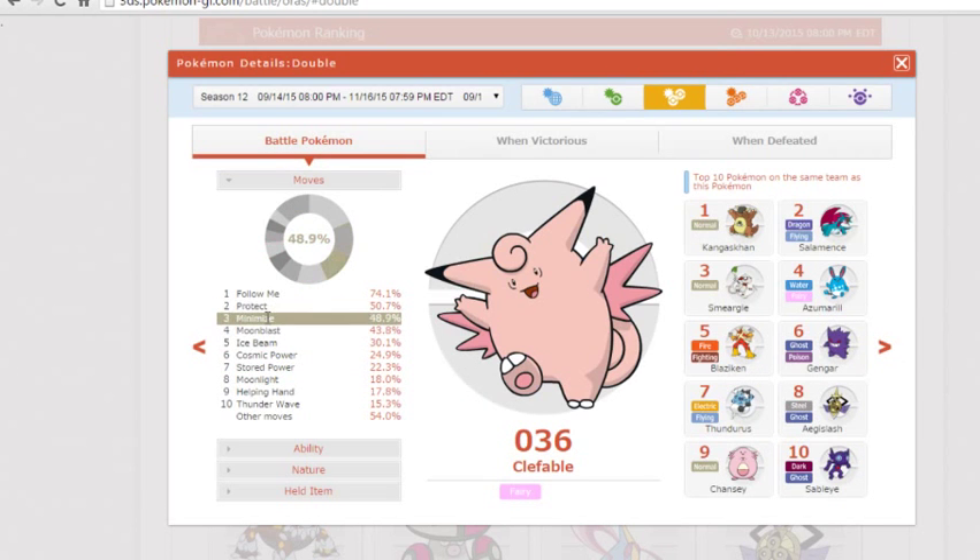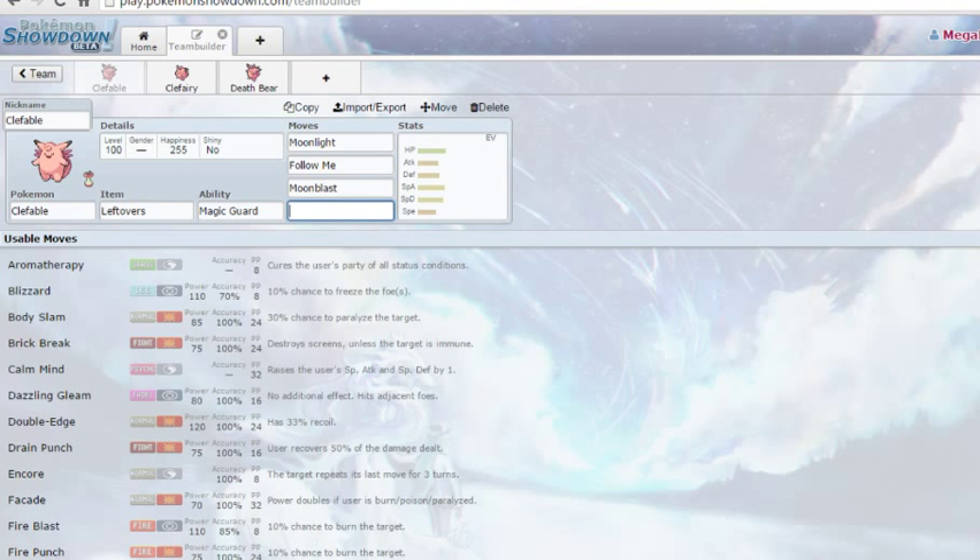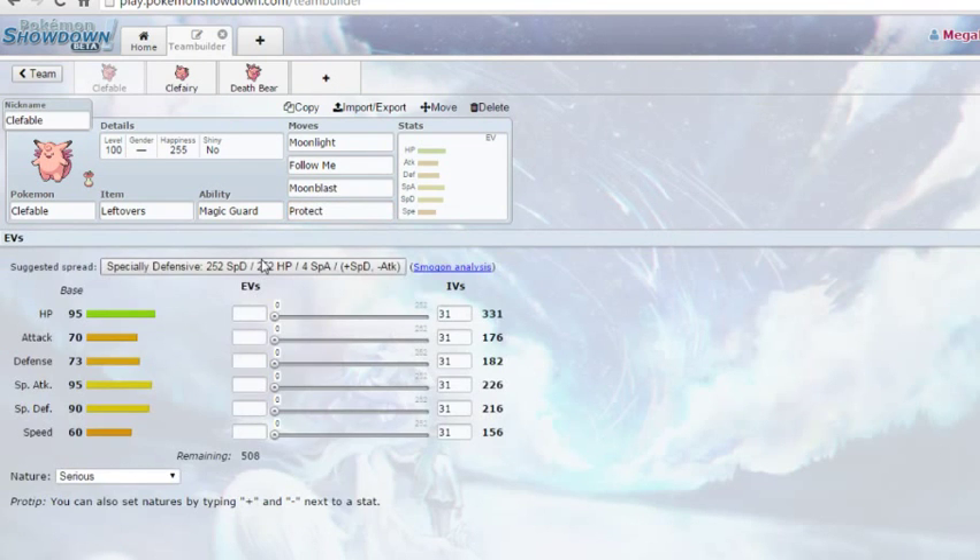48.9% of Clefables run Minimize with Follow Me. Minimize strats — honestly, with Clefable, I'd recommend it. It's pretty great; Clefable's pretty bulky as is. If you don't want to play like that, definitely don't run it, and maybe run Protect instead. There's no better feeling than somebody trying to predict your Follow Me and just doubling up into it and hitting a wall.